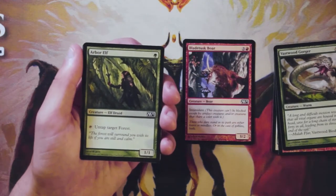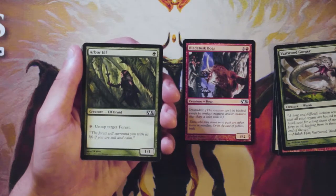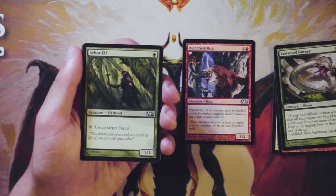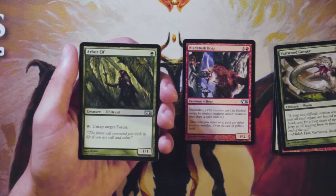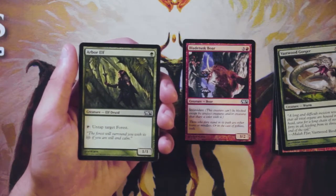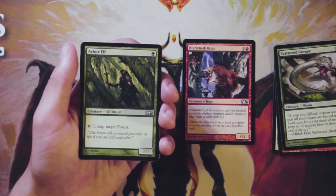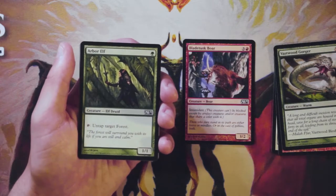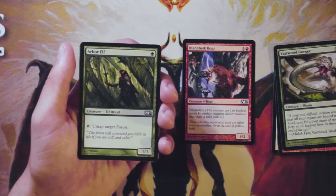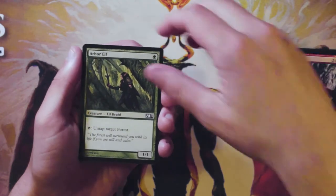Arbor Elf is a one-one for one green, and you can tap it to untap a target forest — essentially just ramp, a little convoluted way to go about it but it's good ramp. I kind of like this more than the Boar actually. Ramping into something like a Vastwood Gorger seems better than just playing the Boar. So I'm leaning toward Arbor Elf over the Boar right now, but again it's not an amazing first pick by any means — we'll see what we get.